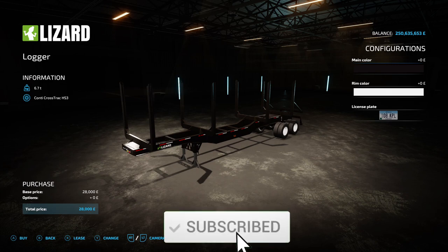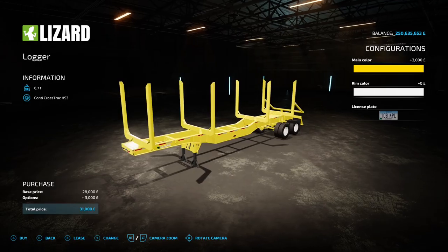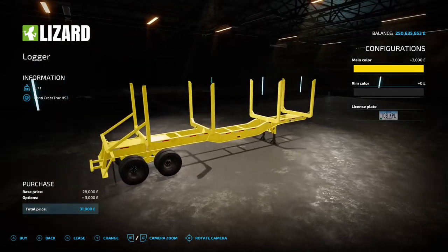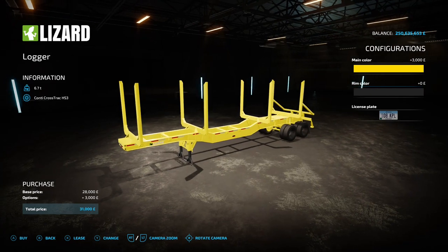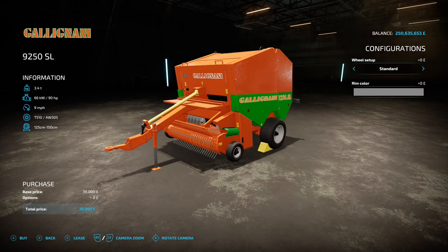Next up is Logger by Farm Sim Weldon FS Modding — 5.41 megabytes on the download. Also found under Forestry Equipment. You've got main color, main frame, and rim color options. Like the previous one, you use this to cart tree logs around, but this is bigger — you'll need a semi truck or lorry to use it. If you've got big trees on the go you'll need a big trailer. It's 28 grand standard versus the other at 39 grand, though you'll need the lorry to go with it.